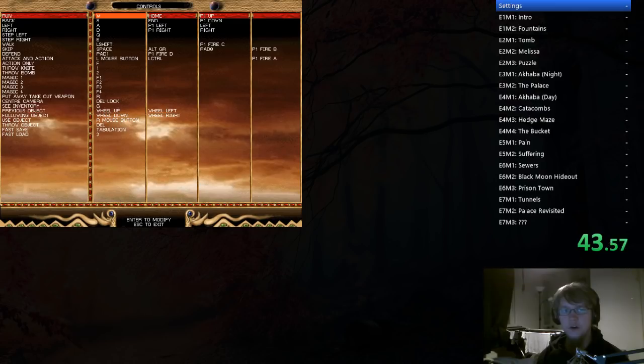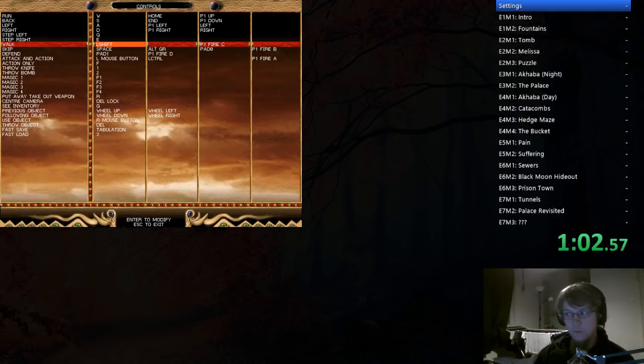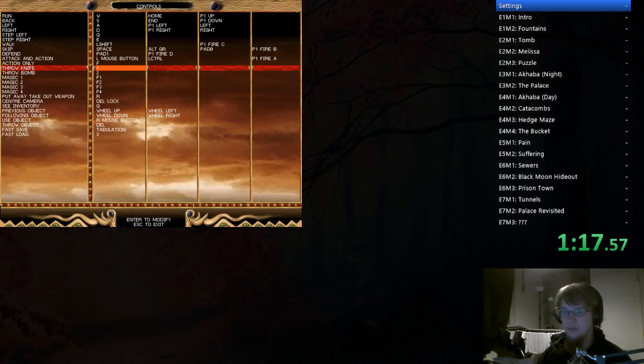As for controls, the default ones are absolute crap — just try to make them work for you. I'm using WASD for moving, Q and E for sidestepping, left shift for walking. It makes some jumps easier if you can walk to the spot, because once you're walking you won't fall off ledges. Skip or jump is space. Defend — you don't need that ever. Attack and actions are left mouse. Action is F. Knife and bomb you will be needing, and they're by default on 1 and 2. You only need one magic attack — F1. Put away and take out weapon is R.